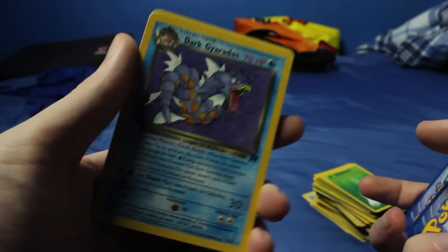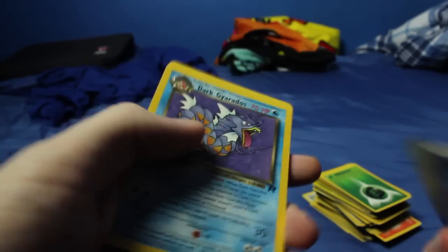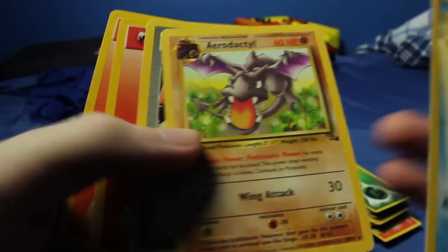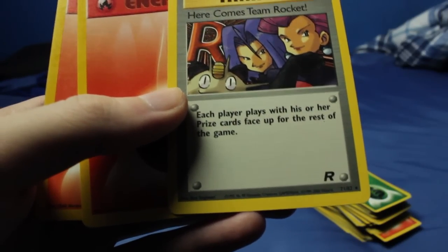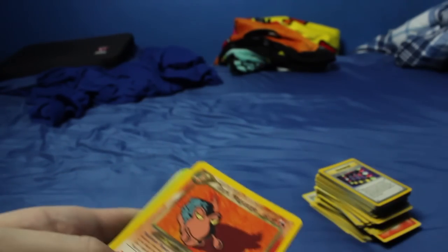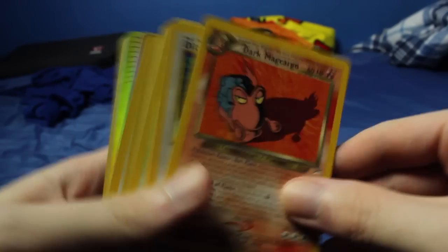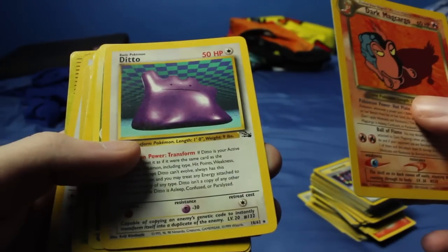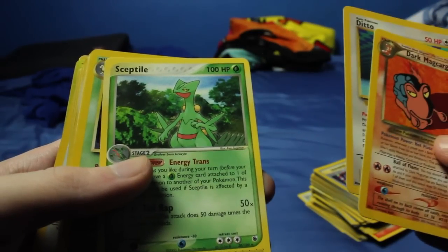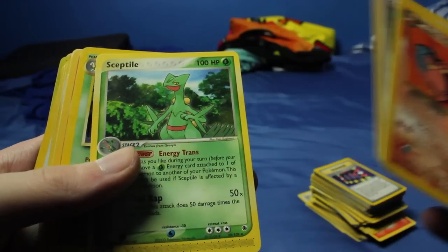Here we have a Dark Gyarados. Aerodactyl. Here Comes Team Rocket - I love this card. Each player plays with his or her prize cards face up for the rest of the game - always a fun one to make things a little bit less random. And over there on top is a base set Charmander, it looks like. Here we have Dark Marowak - I see some shinies back there. We have a Ditto from Fossil - very cool. Oh, there's that Sceptile I was hoping for - I still have this guy.